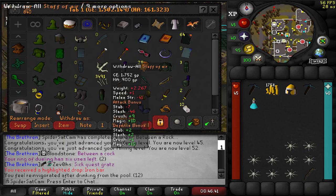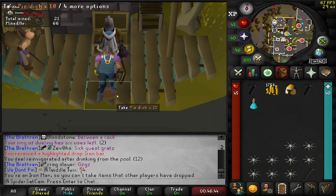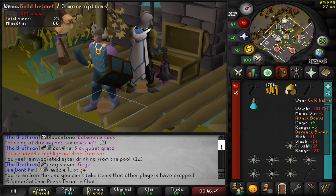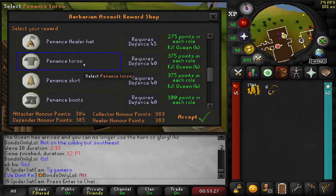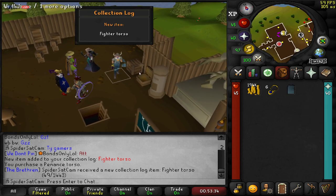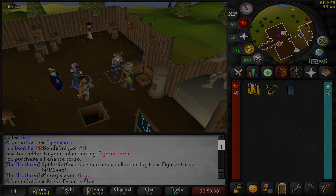All right, let's take this bad boy out. Oh, that looks so much better than the full helm. There's still something that's definitely missing. Just under an hour later and 80 million GP later, we have a fighter torso. That looks so much better. Oh, that's so good.